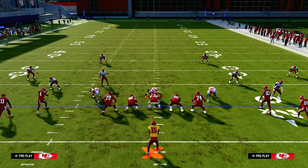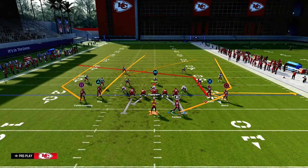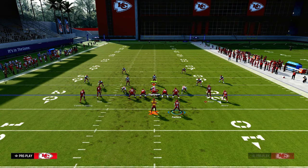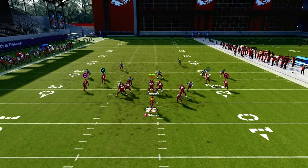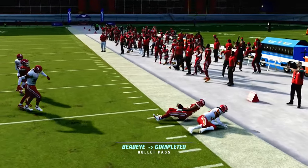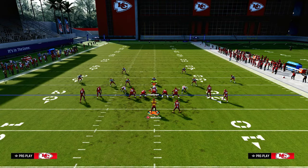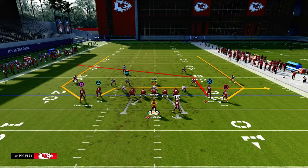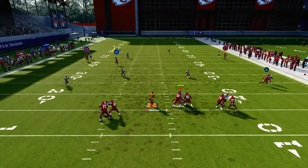The cool part about this formation is you can do all kinds of stuff with motion. Use the slot apprentice post and you can even pair it with a running back slant. You could do something like this right here where the pivot route on the right side is going to get you separation against man coverage. How does this play work against zone coverage? This play is actually not too bad against zone.